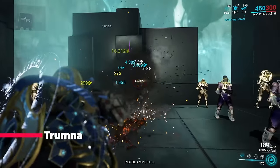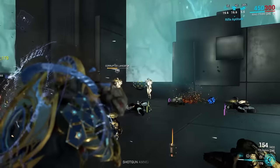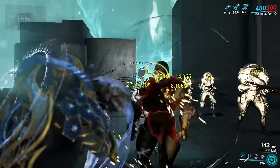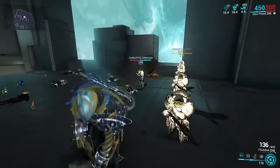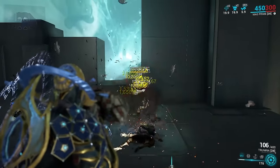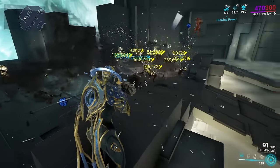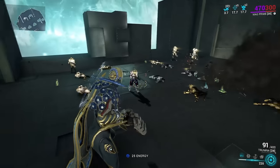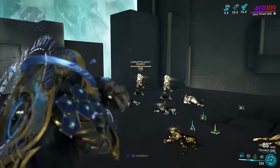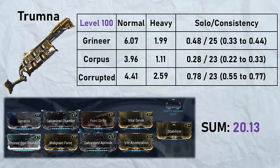Trumna: the best way to describe how utterly absurd this weapon is would be to call it a powerhouse. The main fire is incredibly consistent, powerful, and reliable — it has such a big magazine that even a five second reload is nothing. You can do an entire mission without reloading, and every five kills you can treat yourself to one of the most damaging and most unreliable alt fires in the game — sometimes it kills everything, and other times it gets stuck on geometry and you get one kill.